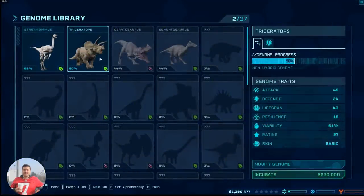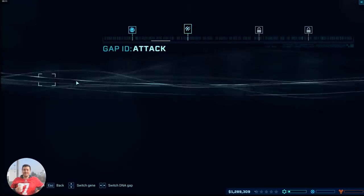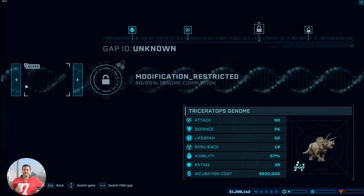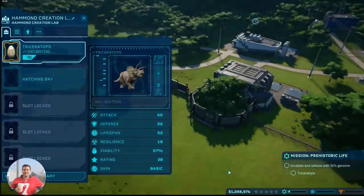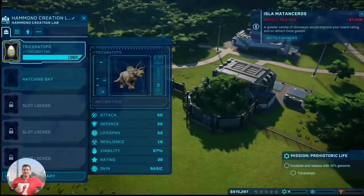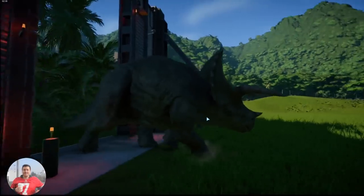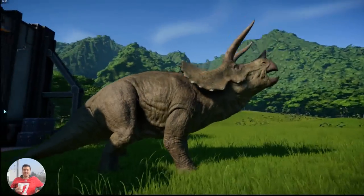It seems I've got enough genomes now to incubate the dinosaur. Let's have a look and see if I can modify it — this is where you can add colours and increase the lifespan. You can tailor-make the dinosaur how you want it, but as we're so early in the game I haven't got much unlocked, so just a normal incubation on this one. About to release the dinosaur.